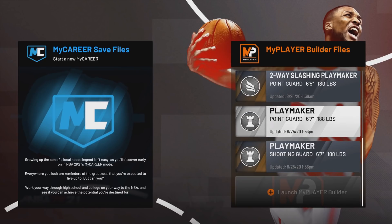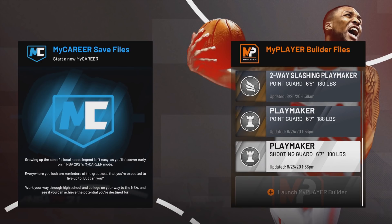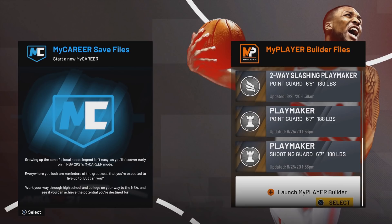I already made this build twice — once as a point guard and once as a shooting guard — and I perfected it. This is the six-foot-seven point guard, the best ISO build in NBA 2K21. Let's get into it.